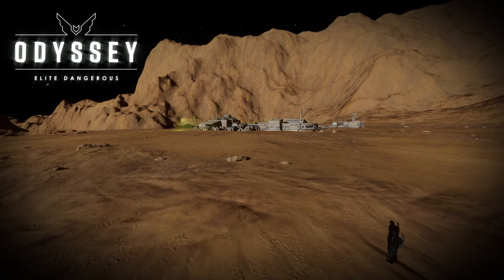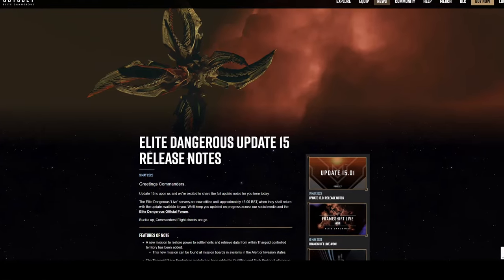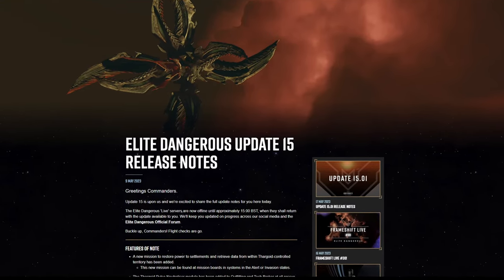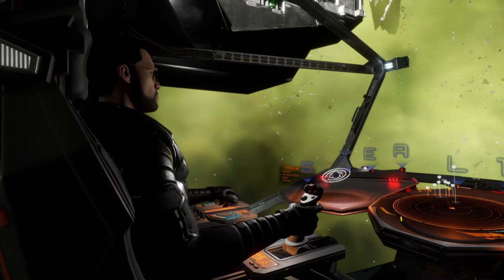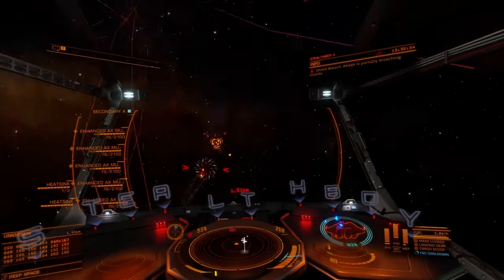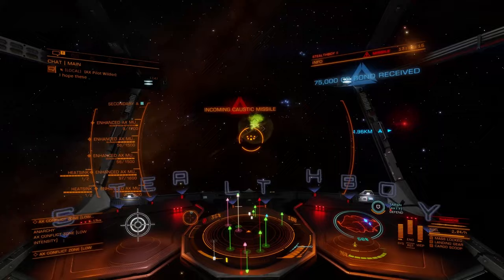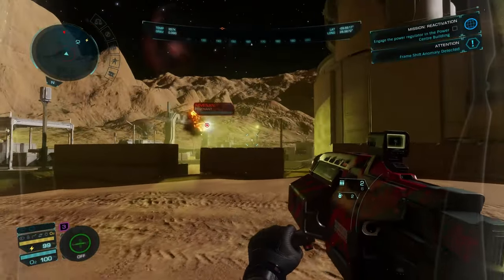From this point onwards there will be spoilers so consider yourself warned. So what are AX restoration missions? Update 15 introduced these as part of the ongoing war against the alien race the Thargoids. Thargoid content has generally been referred to as Anti-Xeno or AX. Until now most AX content has been accessed via ship combat or activities. This update is the first foray by Frontier Developments into giving us AX content on foot and this is the reason this is so exciting for those of us who love to play Elite Dangerous Odyssey.